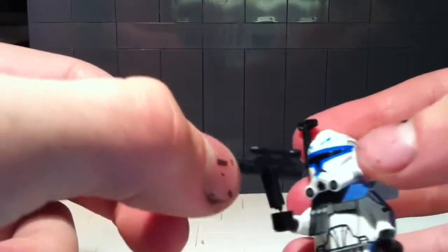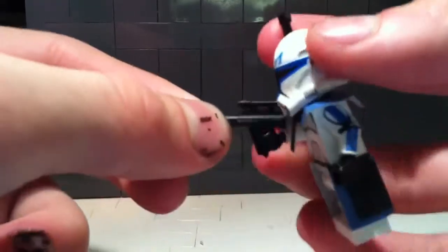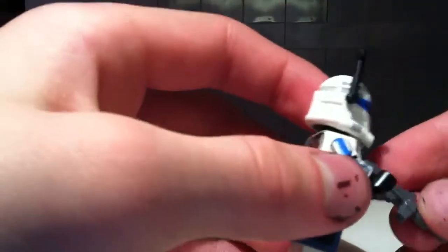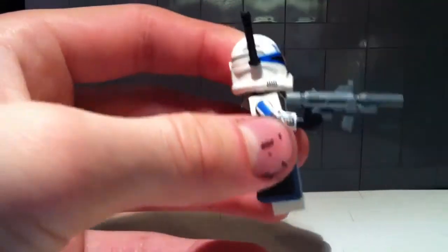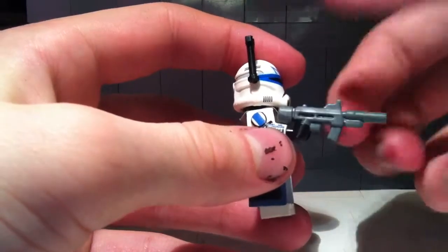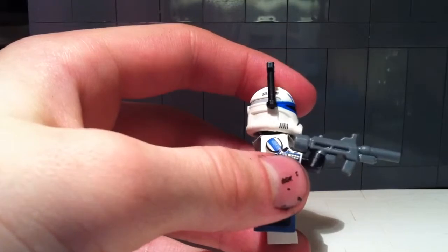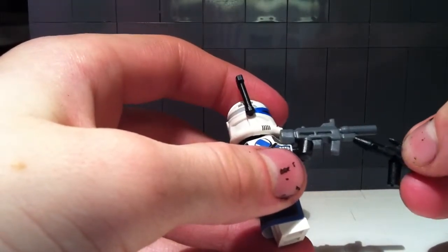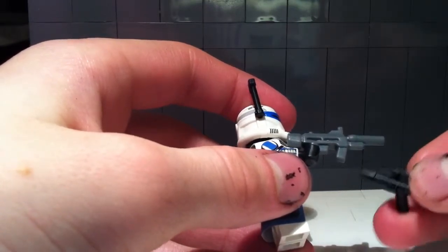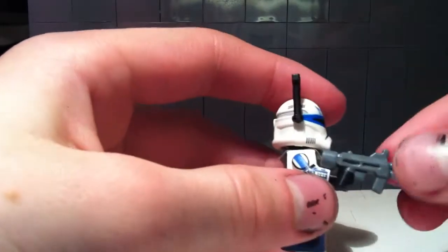And I got five of these. I think it's a Storm Scout Trooper piece. I got five of these, that's very much. And we got this rifle - I think it's an assault rifle with a red dot. And here's the ammo. And this under thing - maybe it's just for awesomeness, or maybe it is a grenade launcher or a flamethrower.